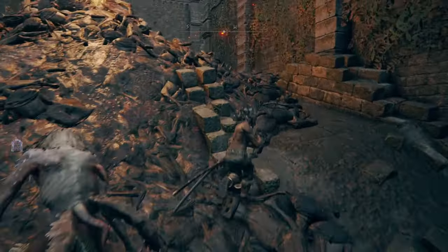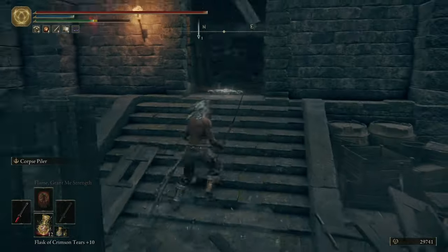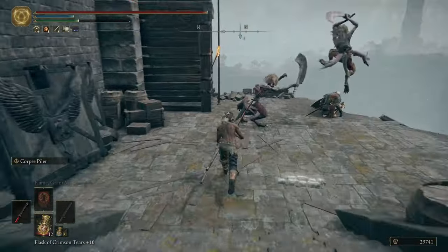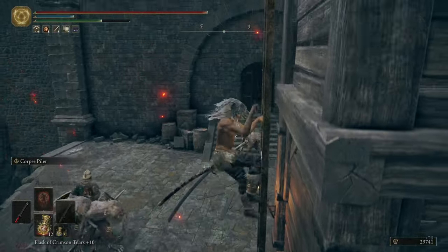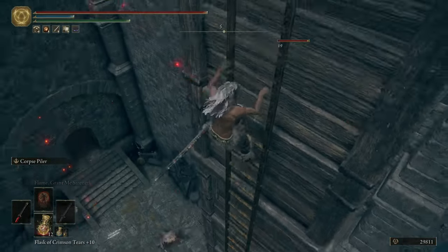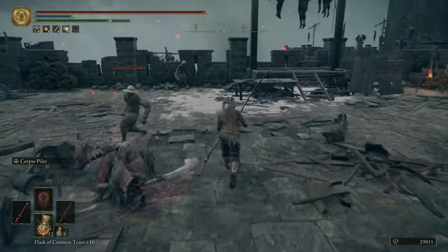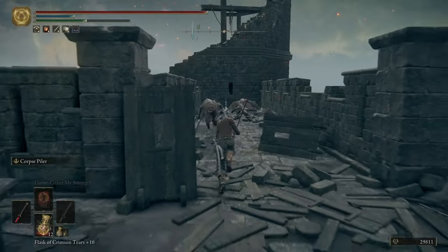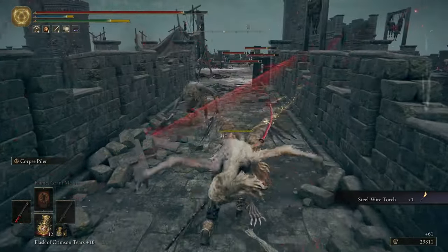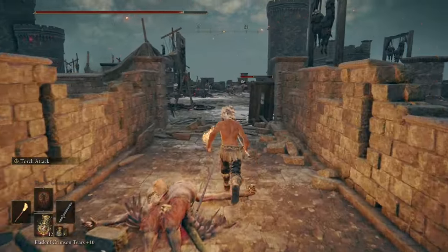Go behind here, go through this door on your left — that chest over there has a Claymore. Go down here, climb this ladder while they're distracted. You're going to see a bunch of enemies fighting — ignore them. Just run straight to your left and down here is where the Steel Wire Torch will be.